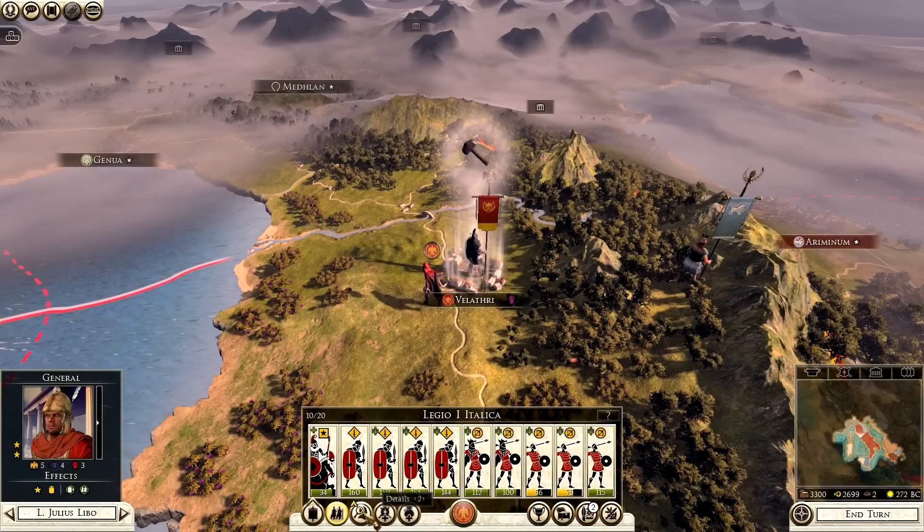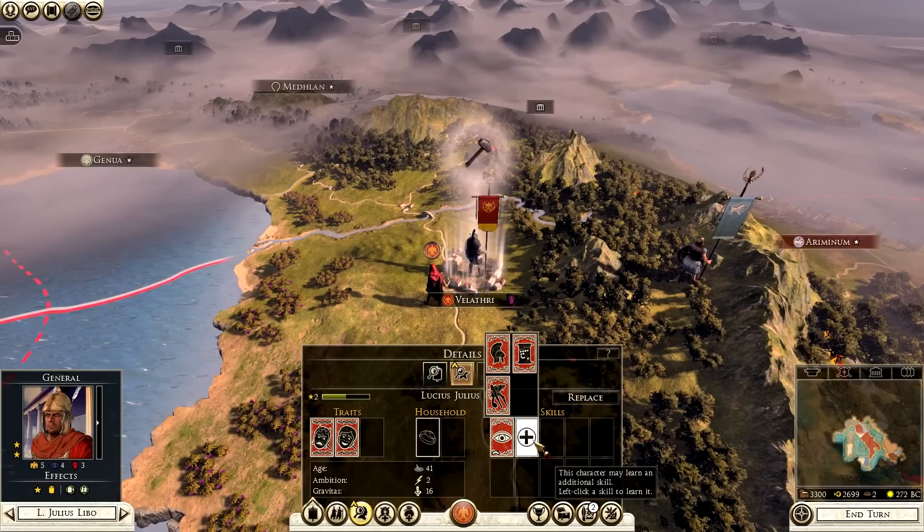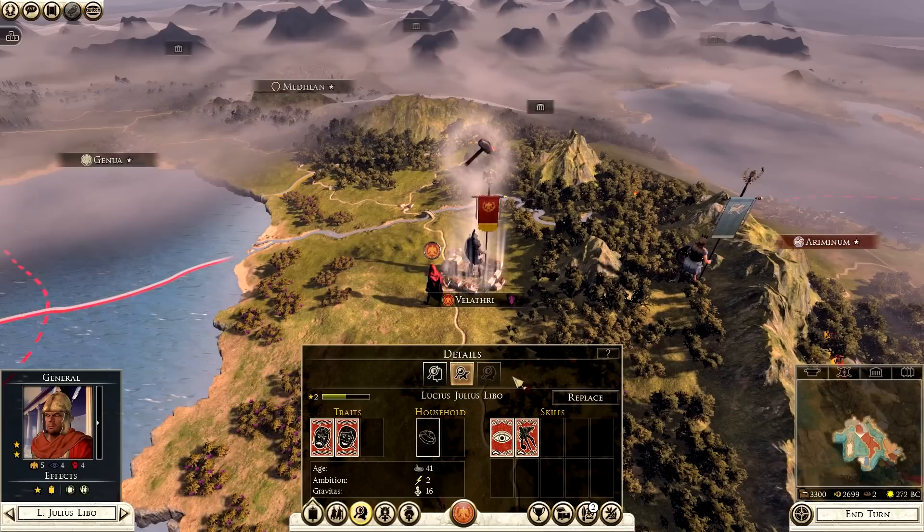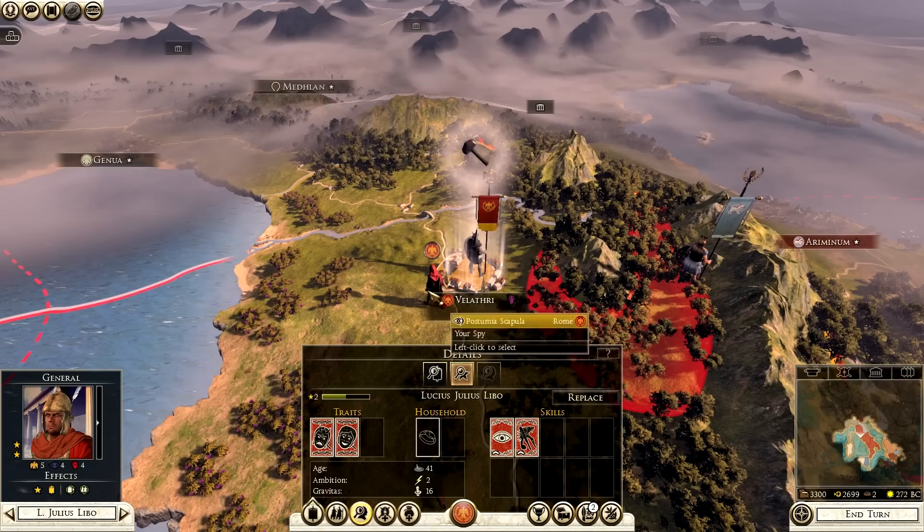We've achieved a decisive victory. We can occupy, loot to gain money, or raze - I'm going to occupy because this is Italian territory so the culture will be Italian, which is good for us. My general actually increased in rank from that battle to level 2. Clicking on him shows a yellow arrow - click details and general details to see what he can level up. I'm going to go for warrior as they tend to be pretty good, but it's up to you.